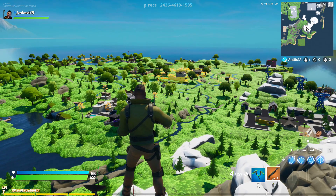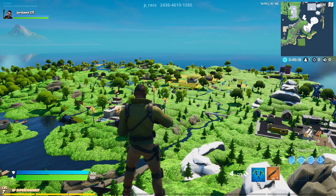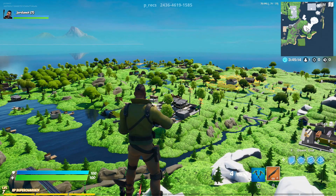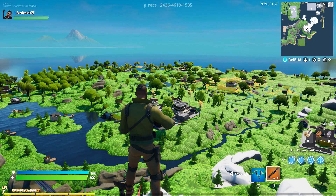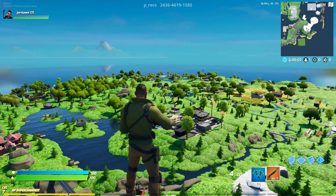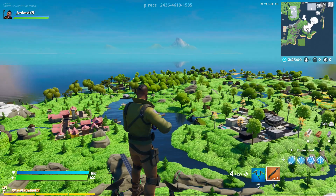Please comment, please subscribe if you haven't. You can see P-Rex at the top of the screen — that is the creator of this map. Support P-Rex in the item shop; use code P_Rex in the item shop. You can also see the island code at the top of the screen, and as always I will see you guys in the next video.